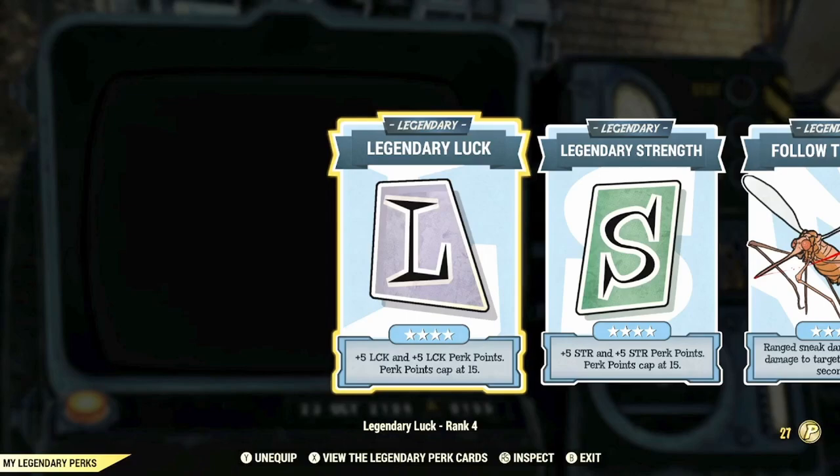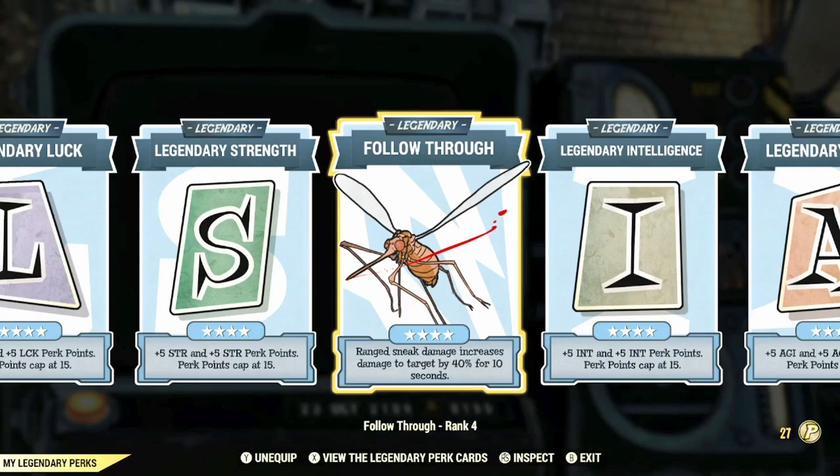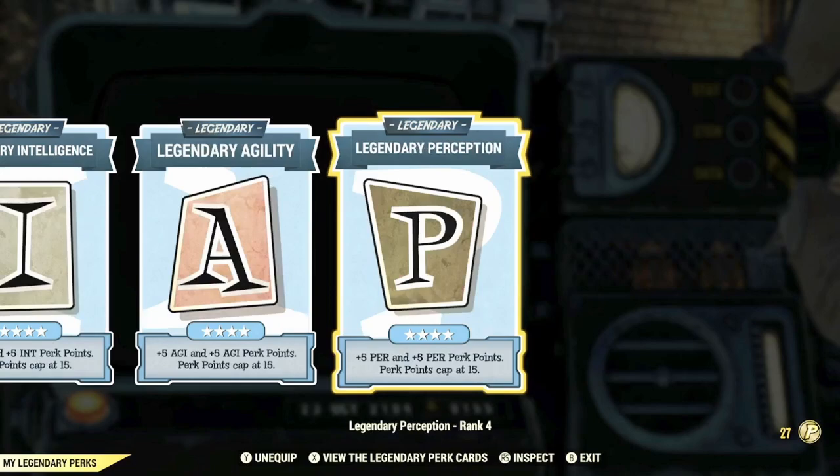With our Legendary perk cards, we do have max rank of Legendary Luck, max rank of Legendary Strength, and max rank of Follow-Through so that Ranged Sneak Damage increases damage to target by 40% for 10 seconds. This is a great card to utilize if you're trying to use that sneak factor, which we do have in this build in the Agility category. We also have max rank of Legendary Intelligence, Legendary Agility, and Legendary Perception, which — once maxed out — boosts all of your special stats across each of these categories.